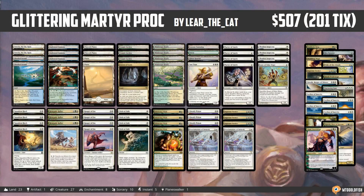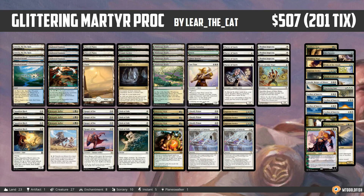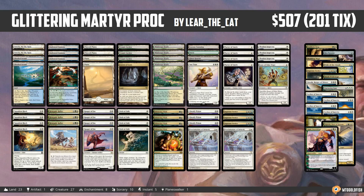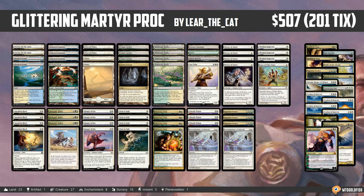Hello everyone, it's Seth, probably better known as Sephron Olive, and it's time for another instant deck tech. Monday means it's Modern Monday here in instant deck tech land, and we have a super spicy list to check out today. We've seen Martyr Proc decks before, and this is a Martyr Proc deck but with a really interesting twist. I'm calling this deck Glittering Martyr Proc, and it comes to us from Lear the Cat, who took it to a 5-0 finish in a competitive Modern league on Magic Online. Congrats to Lear on a super sweet deck.